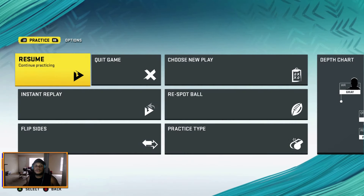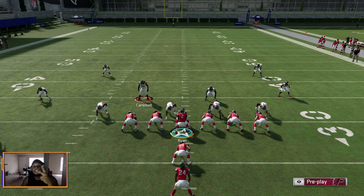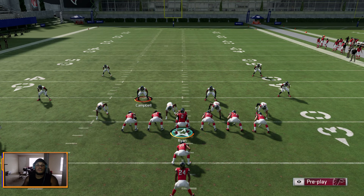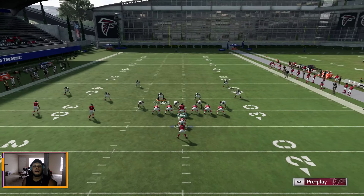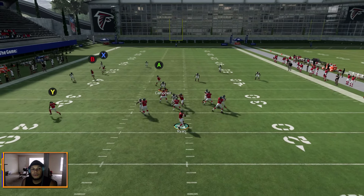So let's get to the solutions — y'all have been waiting. There are two things you can do to fix this. The first thing is protect the sticks. How you do that is you hit the coverage audible button — on Xbox that's the Y button, on PS4 it's triangle — which brings up the screen. Then you hit LB on Xbox or L1 on PS4. That's all you have to do to protect the sticks and make sure your guy does not get glitched out of the middle of the field.